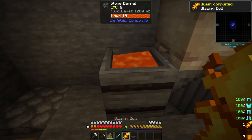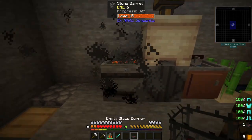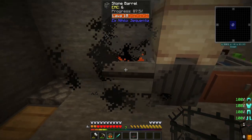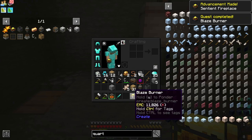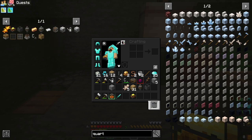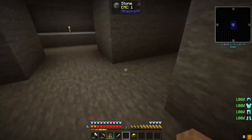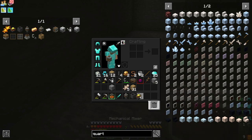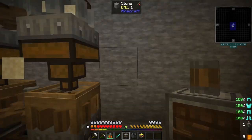What we will do is this stone barrel with lava in it — we'll right-click it with the blazing doll. We'll wait until the progress bar goes down. We can see it's going down quickly. And soon we should have a blaze. We right-click the blaze with the blaze burner and we get the blaze burner. Now we have a blaze burner, a mechanical mixer, and the basin.